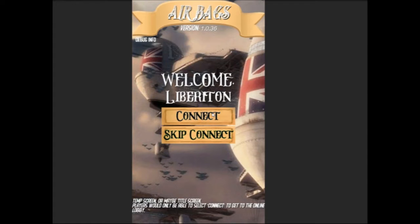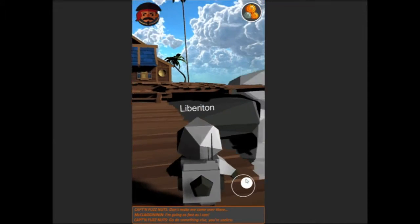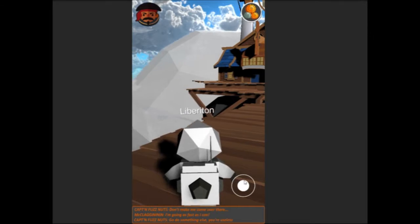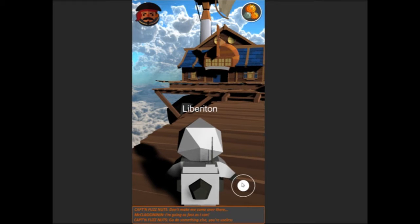Let me show you some of our very alpha work. First up, we have the island. As you can see, we have some lovely clouds floating by. We've recently added two trees and a windmill that even spins on its own.